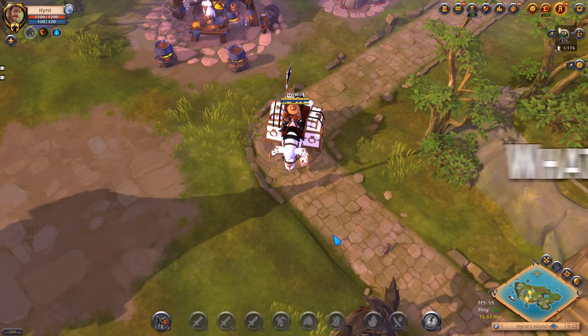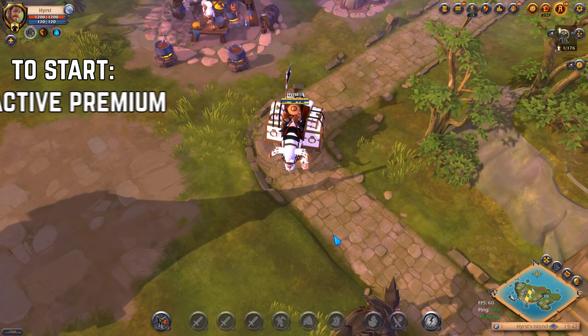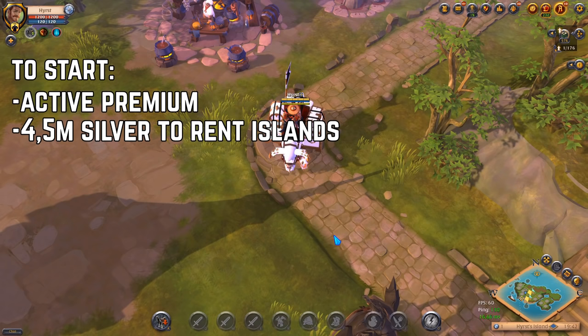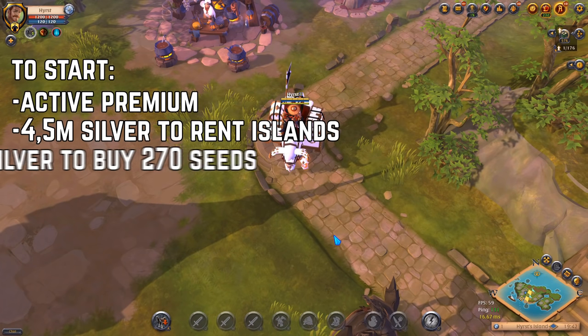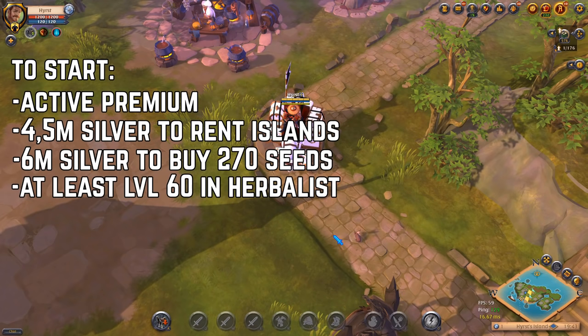So summarizing: to start making around 40 million silver per month or even more you will need — premium, which costs 9 million silver for 30 days; 4.5 million silver to rent islands; 6 million silver to buy 270 firetouched mullein seeds; and at least level 60 in herbalism to be able to farm tier 7 herbs.